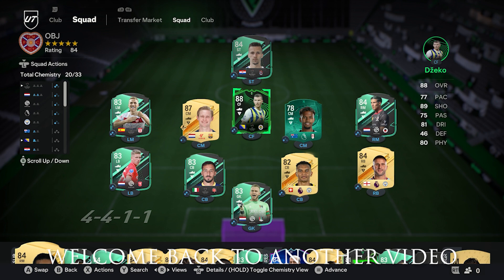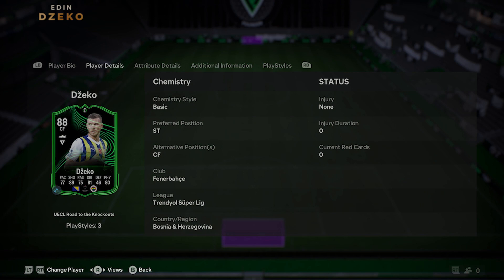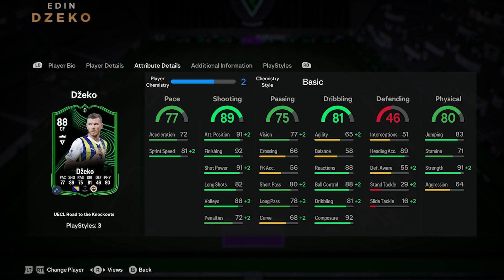Hey everyone, Juni here, welcome to another player review. In this video I am going to review 88-rated Edin Džeko. I packed this Road to the Knockouts Džeko from a sub pack today and he looks amazing with 91 attacking position, 92 finishing, 91 short power, 92 composure. He looks great, but a very low agility of 65 might be a matter of concern. His base is obviously around 80, so not many people will be interested in him.